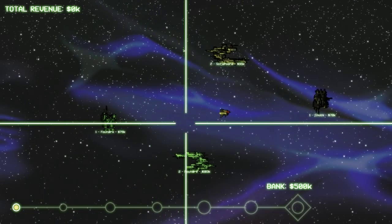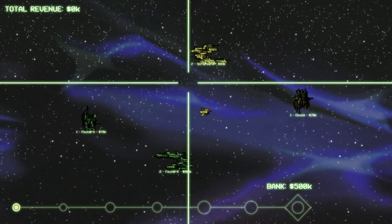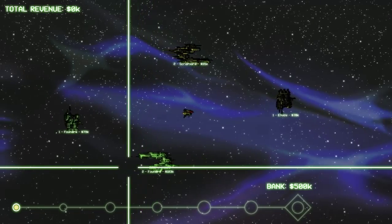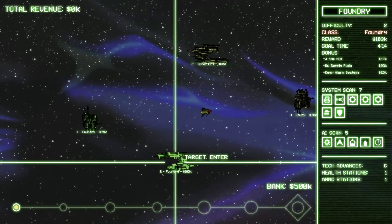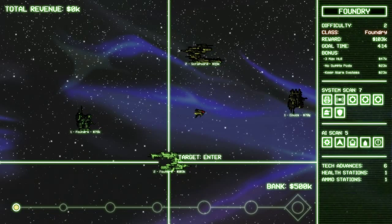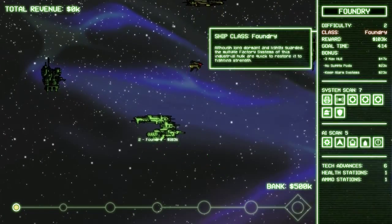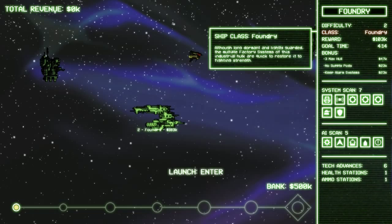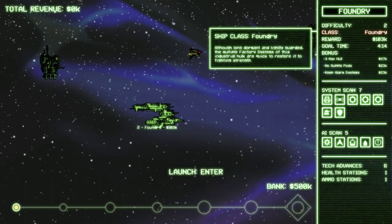At each stage — at least the ones I've played so far — we have options. We can choose from four different sections with varying content. Tech advances are new equipment for us. You can see health stations and ammo stations. AI scan shows what kind of enemies there are. System scan shows what kind of systems are in place — these are usually defenses. At the top you can see what kind of ship it is, the reward, the goal time, and what the bonuses are.